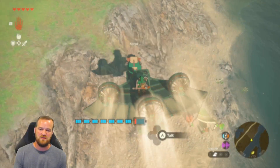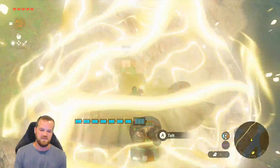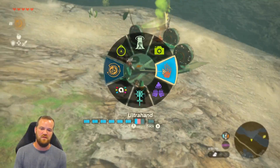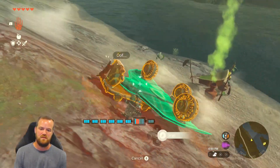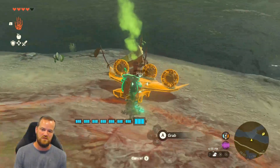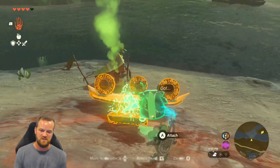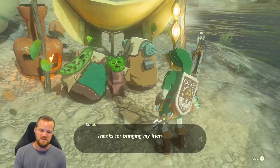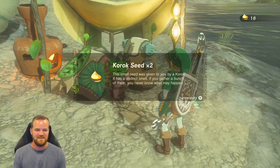Now we're going to kill the velocity of our little plane here. Grab him off. Looks like an Octorok got us a little bit. And there are seeds nine and ten.